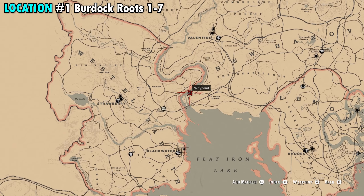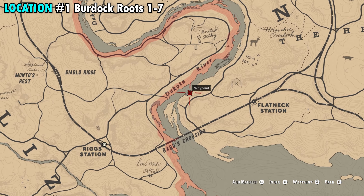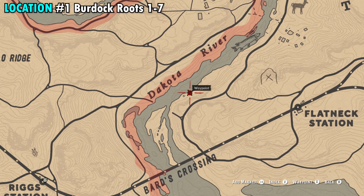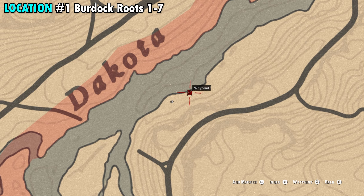The first thing we need to do is gather seven burdock roots, which can be found on the far southwestern side of New Hanover, just along the Dakota River. If you come to this exact location where you see my red marker, you'll be able to get all seven right here.